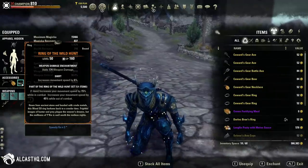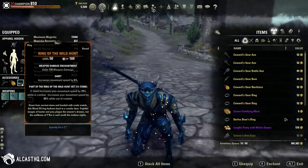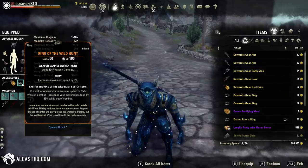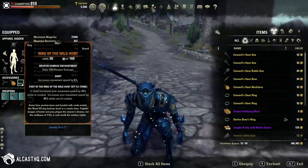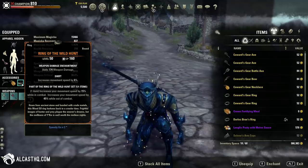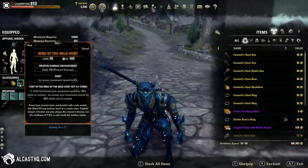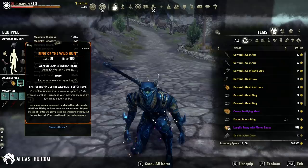To get the Ring of the Wild Hunt, I have an article on the website showing how to obtain it. You need to farm specific monsters in the Antiquity system — it's not that hard to get but you need to know where it drops. I'll also put the link in the description.